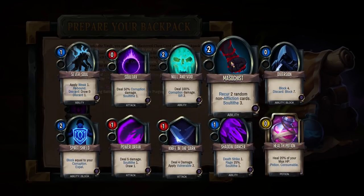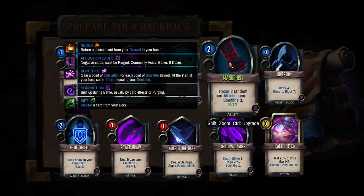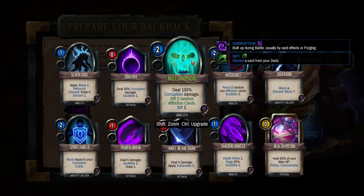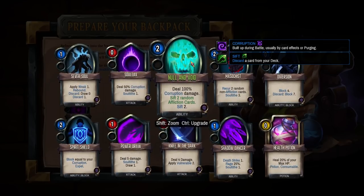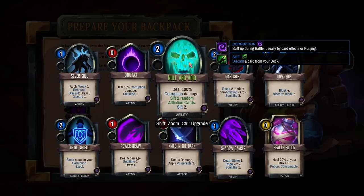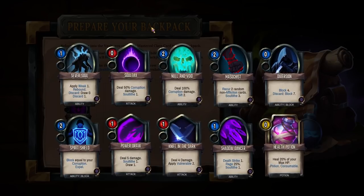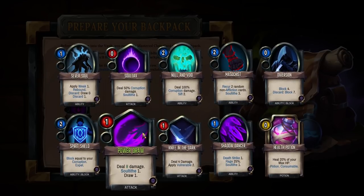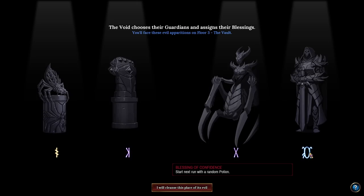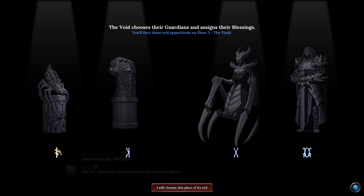Recur to random non-affliction cards, and then also Soul Tithe 3 and Sift 2. Null and Void sifting random affliction cards is always pretty good. It's just our damage is not necessarily related to our Corruption, and it's only really attack cards that we want, because the attack cards are benefiting from Rage whereas the rest are not. Power draw could be fine. Soul Tithe draw — yeah, I'll take Soul Tithe draw. Start next round with a random potion, 20% damage taken, every third turn gain 100% Rage. Probably going to go for that one.